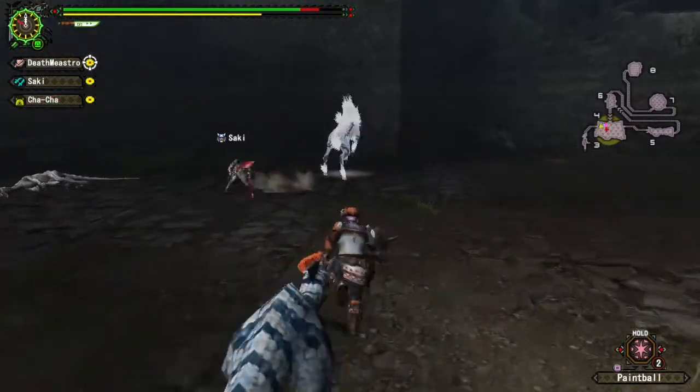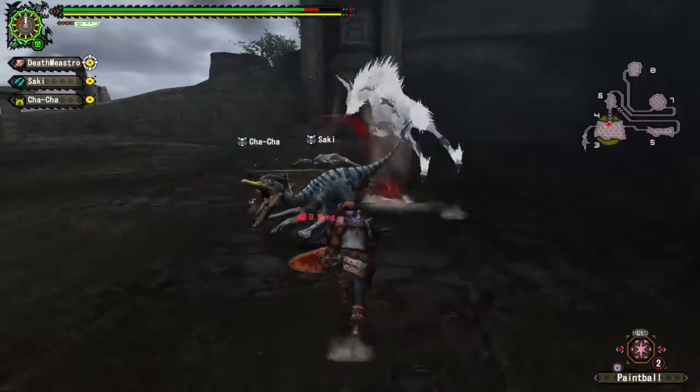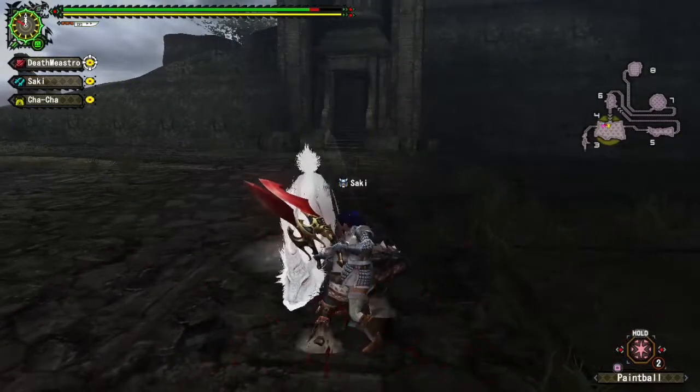This is the problem with Kirin: getting in close range. It's the problem with most elder dragons from all the more Sundays. It's not really the power that's going to set you off - it's actually getting close enough to do anything about it.